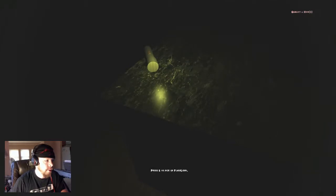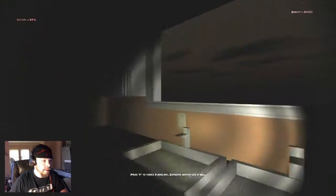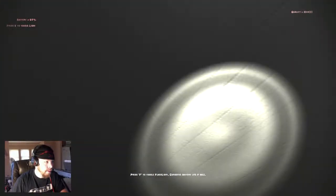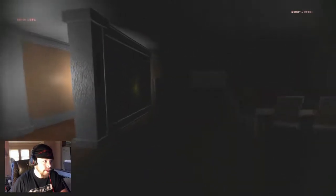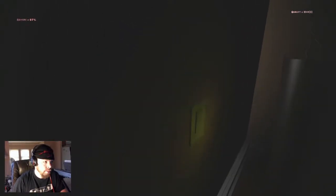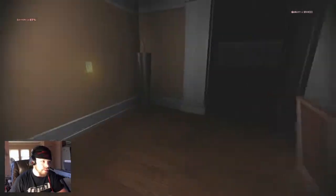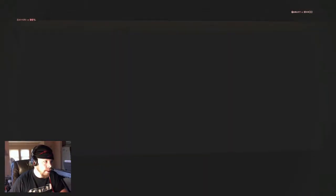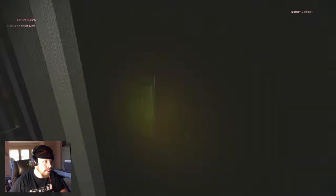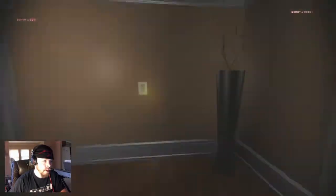Is that a flashlight? I'll take that, thank you. What you got for me, game? Press F to toggle flashlight. Cool. More light switches — let's start by turning all of those on. Anything to see outside? Doesn't look like it. At least not yet.